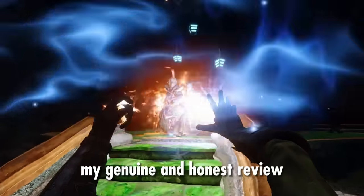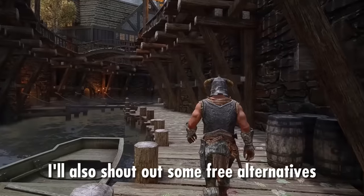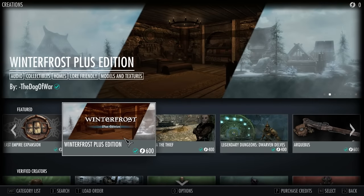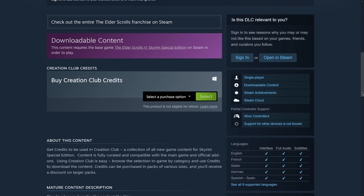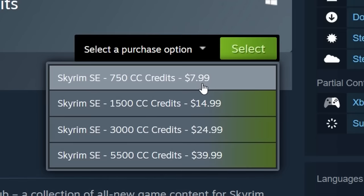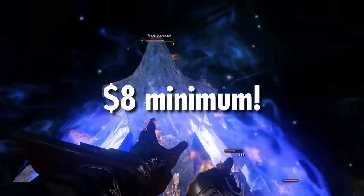This video is my genuine and honest review of the new paid mods added by Bethesda with the latest Skyrim update. I'll also shout out some free alternatives you can use instead. The new mods use the same credit system as the creations. The cheapest mod is 400 credits, but the minimum credits you can buy is 750, which is £6 or $8. So at the very minimum you are spending $8 for a mod.